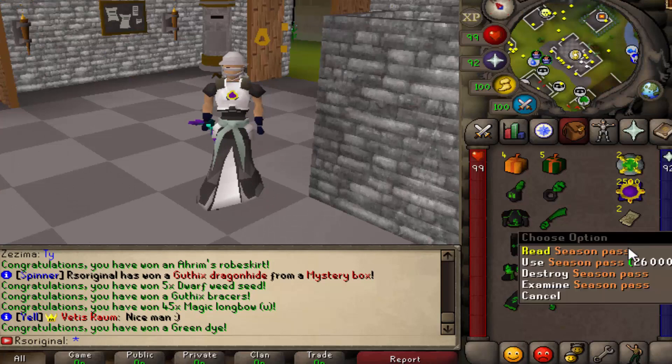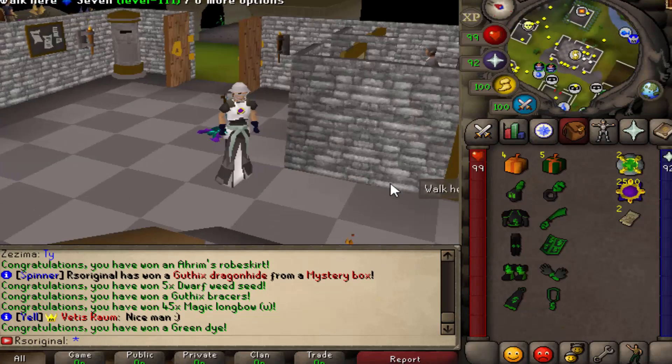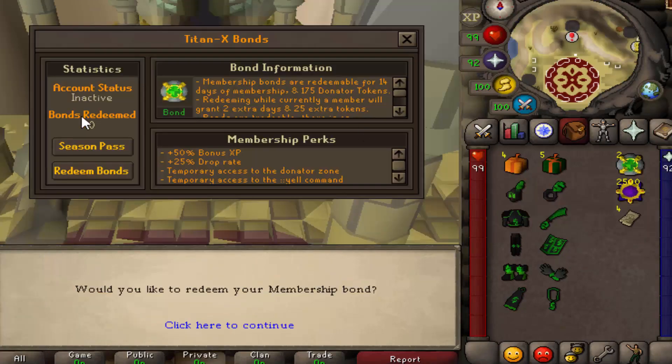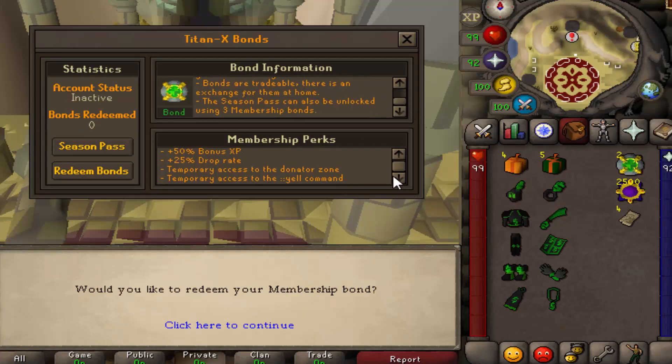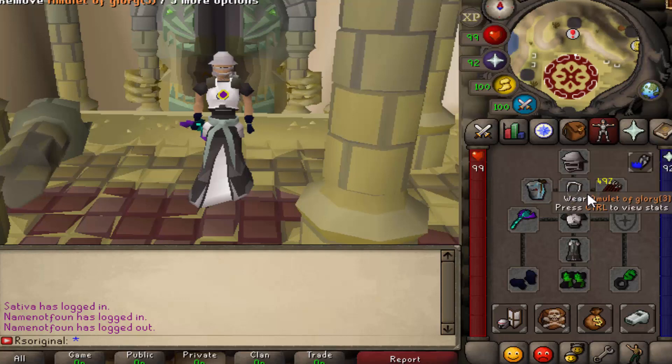There is another really cool thing I want to show you guys, and that is the Season Passes, because they have fully working Season Passes in-game. They also have Membership Bonds, which are freaking insanely unique because Membership Bonds give juicy perks — for example, 50% bonus XP and 25% drop rate. You get access to Yell and the Donator Zone. Not only that, but they're currently giving a 30% XP boost and plus 15% drop rate boost for the first 14 days when you redeem the Membership Bonds.